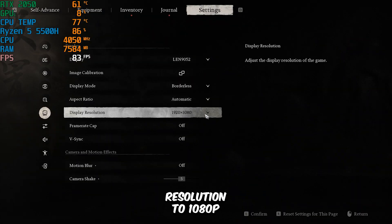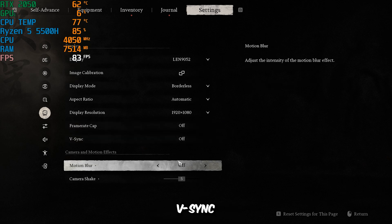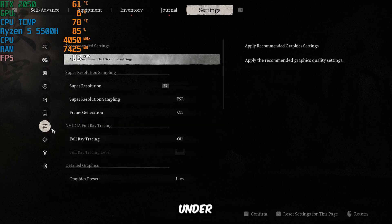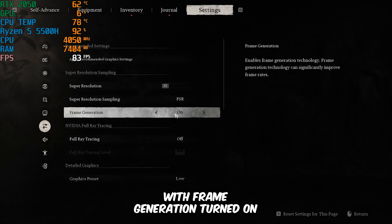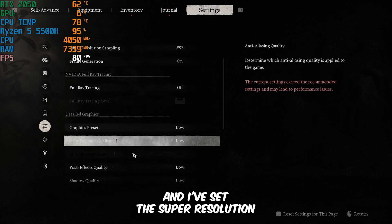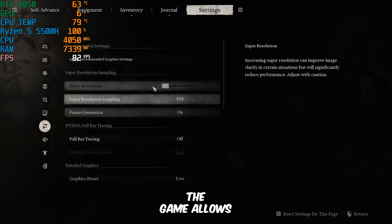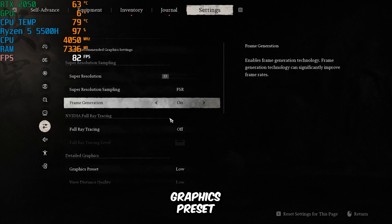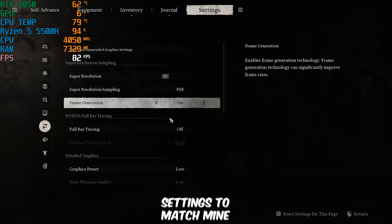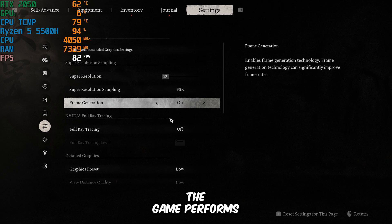First, I've set the screen resolution to 1080p, and I've disabled the frame rate cap, v-sync, and motion blur. Under super resolution sampling, I've selected FSR with frame generation turned on, and I've set the super resolution to 33%, which is the lowest option the game allows. Lastly, I've selected the low graphics preset. Make sure you adjust these settings to match mine for the best performance.